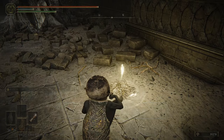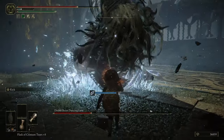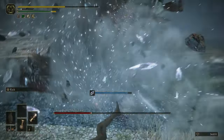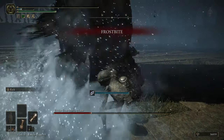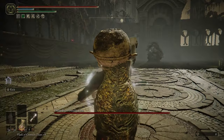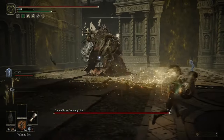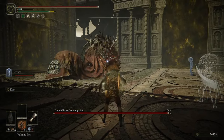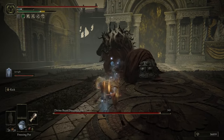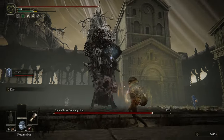I was at shadow tree blessing 5 and spirit ash blessing 4 as I challenged the Dancing Lion. My first attempt was really good — got him down to about his name. The second attempt was even better. Not much thought went into the setup since I was testing damage, but I went in with 16 volcano pots, 8 frost pots, 1 swarm pot, and 3 poison pots.